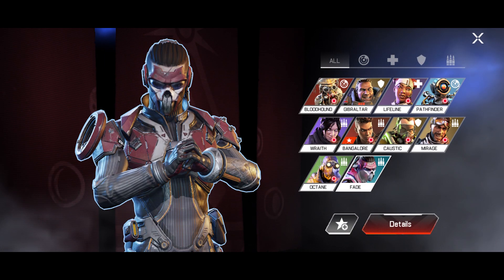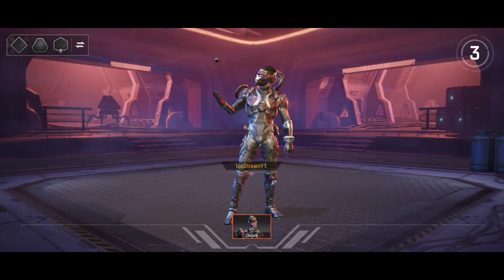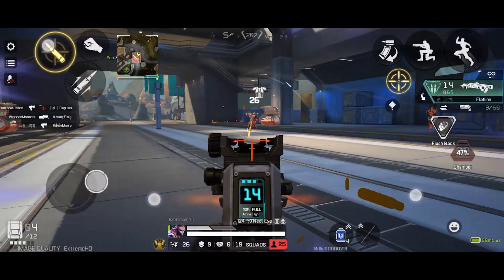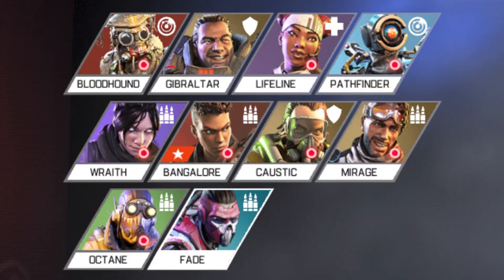Two, for special legends such as Fade as well as future legends. Let's go for the account progression system first. In Apex Legends Mobile, all you gotta do is literally play the game like you normally would and you'll be able to unlock all the legends for free. It's very simple.